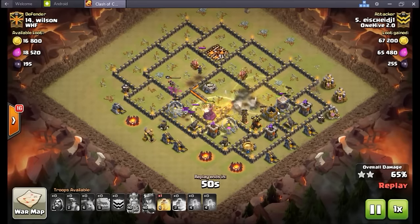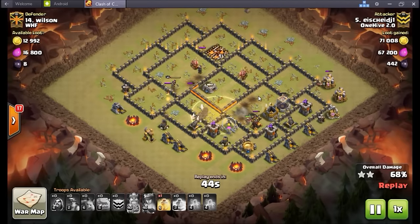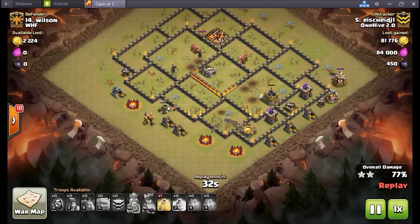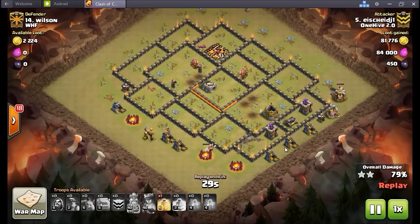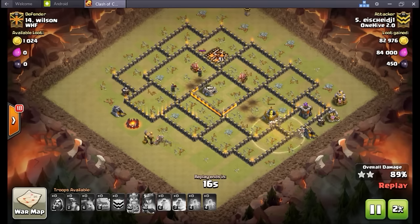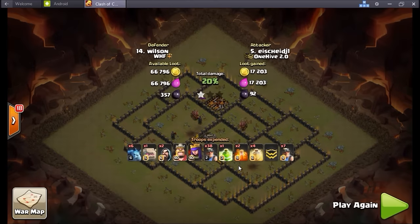If they need extra damage to get through a section quickly, bring rages. If they're just going to work compartment by compartment without tanking a ton at once, you might want the heal — but I think it comes down to personal preference. His queen goes down and unfortunately if it had been one more second the miner would have taken out the mortar that was killing her, but it doesn't matter. We've got a ton of miners — there's some there, there's some there, another heal spell goes down, there's a whole crap-load all over the base just moving around. Archer tower doesn't even know what to do. Three stars in the bag — nice job Ice Man.